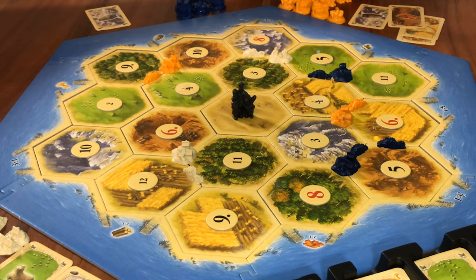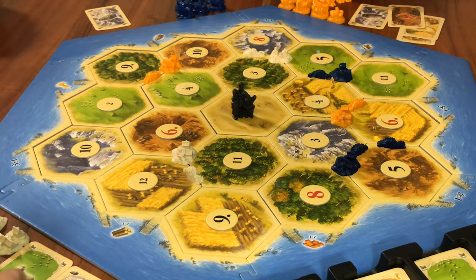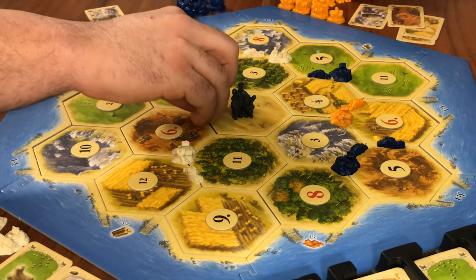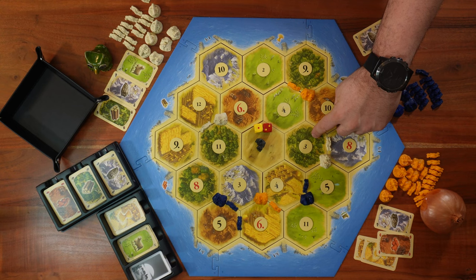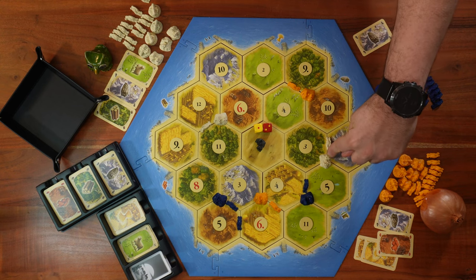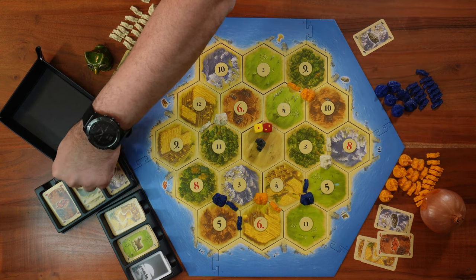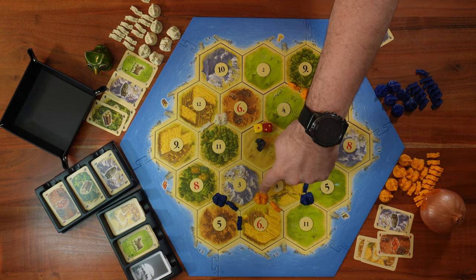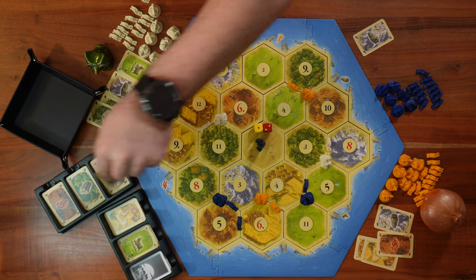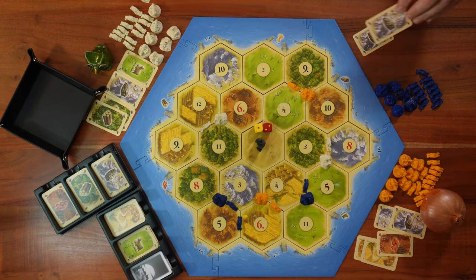I pass the dice to the player on my left, Mr. Onion. He rolls a three. We look for the tile with number three — we have it here in the forest, so Mr. Schwet, the white player, takes one lumber. On the other three tile, both me and Mr. Onion are going to take one ore each.